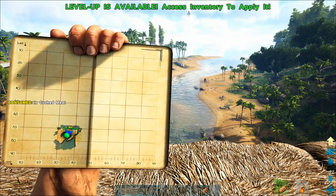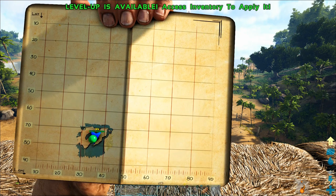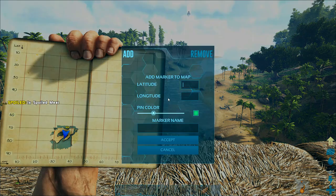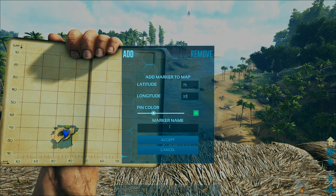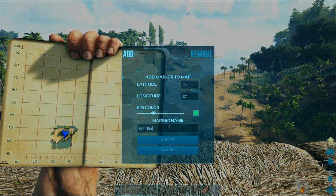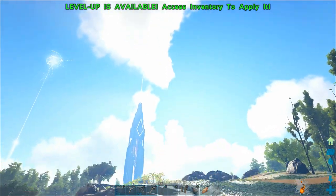Welcome back to another episode of the Switch Survival Guide. Pardon my snacking. Today we are going to show you how to use pins on the map and how to use the map to find your location, because we're about to go exploring and we don't want to get lost and have trouble finding our way back to our base. I had a question in my comments from a user, Manon Tenwison — sorry if I got your name wrong — and it was a very good question.